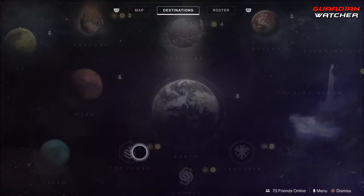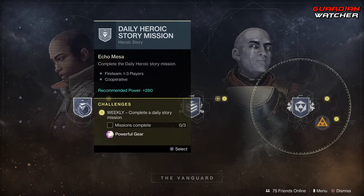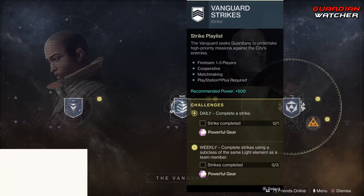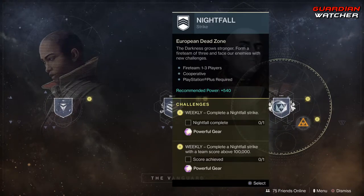Then we have the Vanguard, which has a weekly challenge where you need to complete three daily story missions. We also have Vanguard Strikes, which you need to complete one daily as well as three strikes. And then we have the Nightfall, which you need to complete the Nightfall as well as get 100,000 points in the Nightfall.